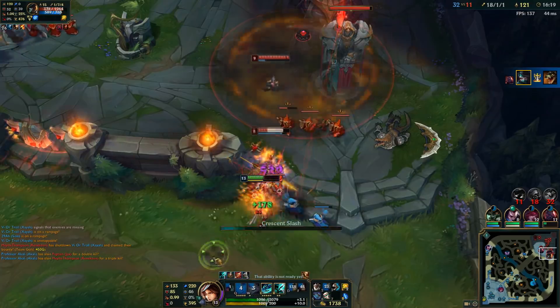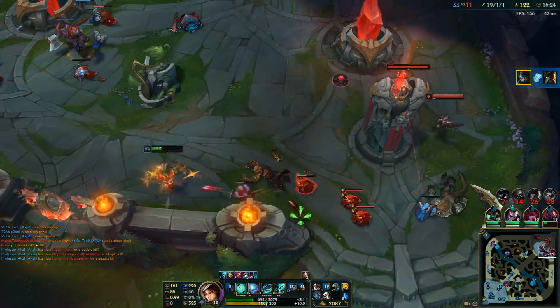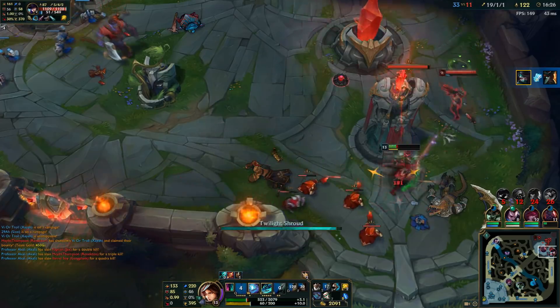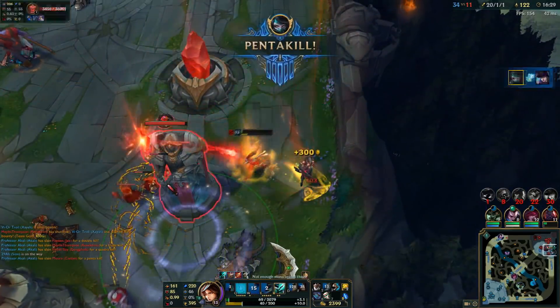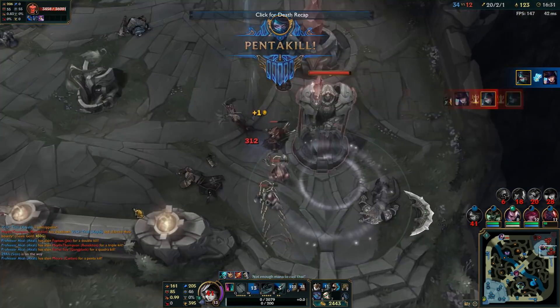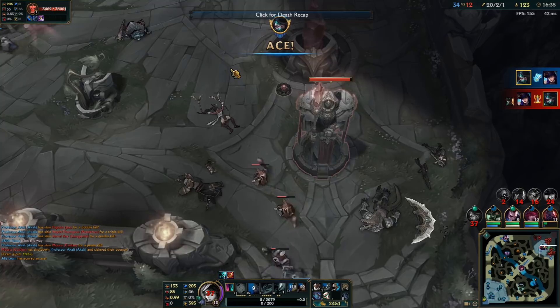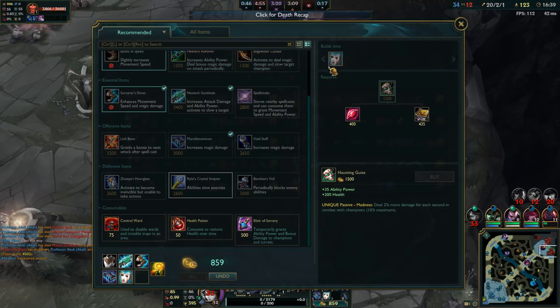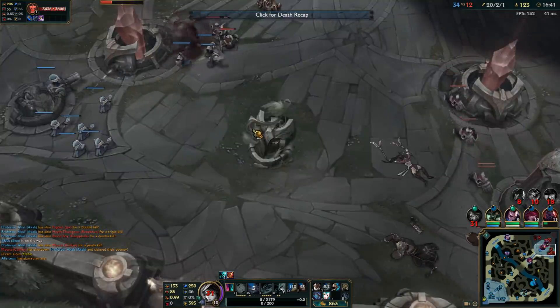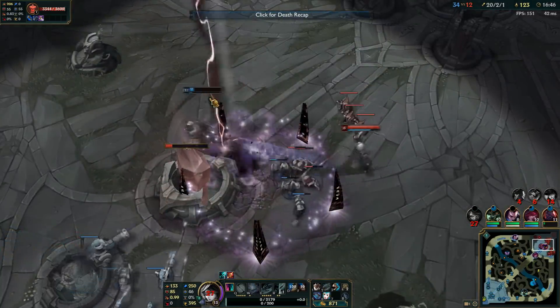I'm going to get a penta! Oh my god — I got a penta! You know what? Forget the death. Who cares? We got the penta. Everything's good. 20 and 2 — just a casual 1.1 kills per minute or something like that. I can't do the quick maths.